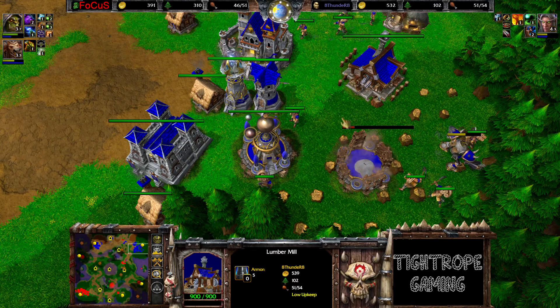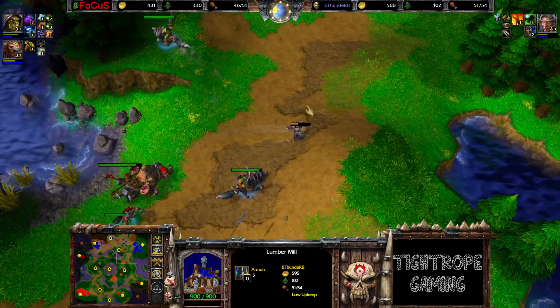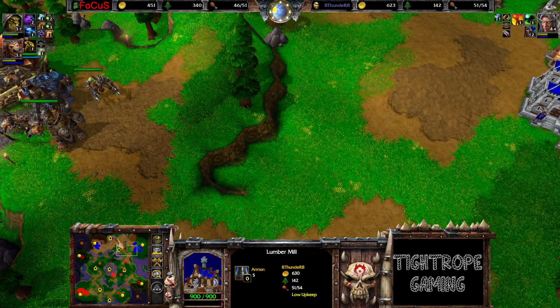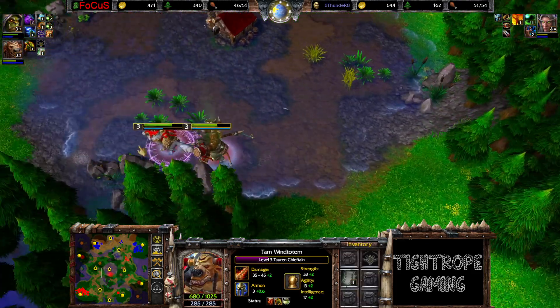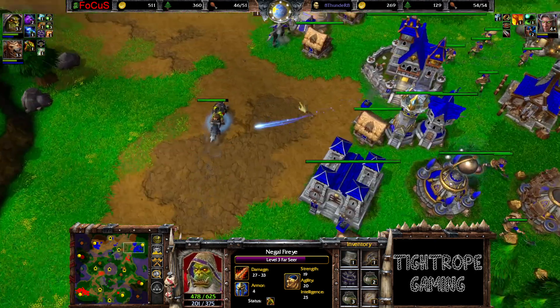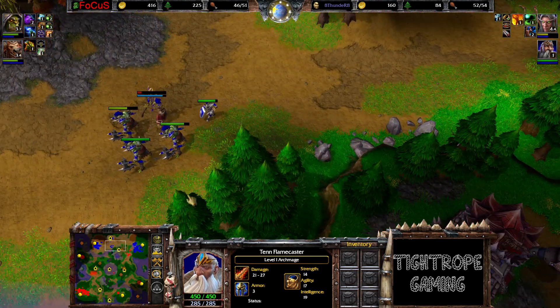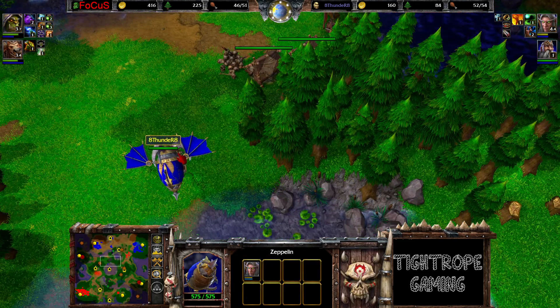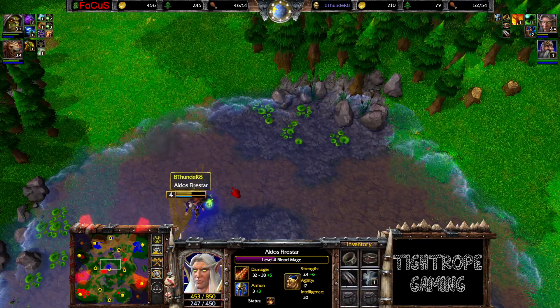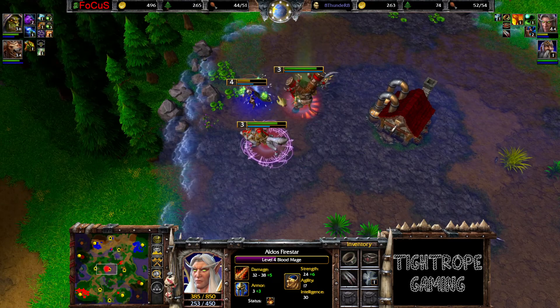Double Sanctums. Shredder's going to accelerate the lumber really, really quickly. All heroes away from the army at the moment. Archmage pops out. Blood Mage in the Zeppelin - where's that going? Oh! Sniped off by the Batrider. Now the Blood Mage is dizzy, trying to make a run for the shop.